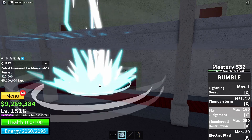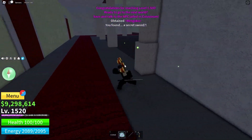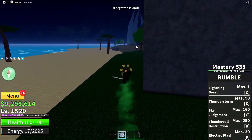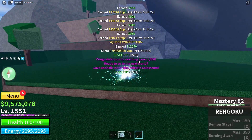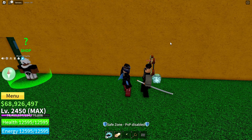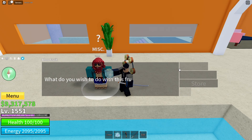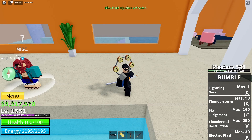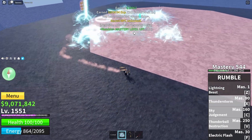But this took way longer than I expected — eventually, 120 levels later, I got the key. With my new Fire Sword in hand, I make my way to my final destination of the second sea. After reaching level 1550, I am now ready to head to the third and final sea. Quick look at my stats: 400 into melee, 1803 into sword, maxed out Blox Fruit, and still nothing into defense. Now, like an idiot, I accidentally ate the fruit I was meaning to give to this Trevor guy to unlock the Swan fight. But after some time I return with another Quake Fruit, hand him the fruit properly this time, and now it is time to take on the third sea.